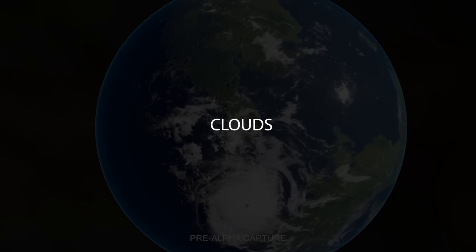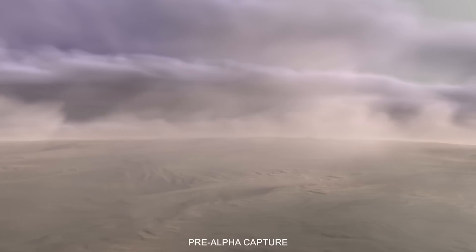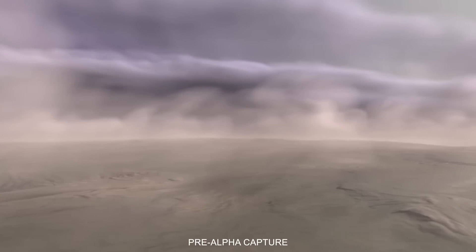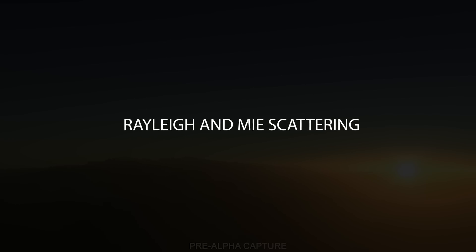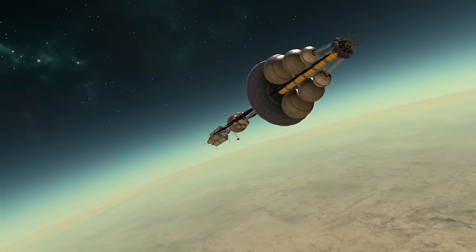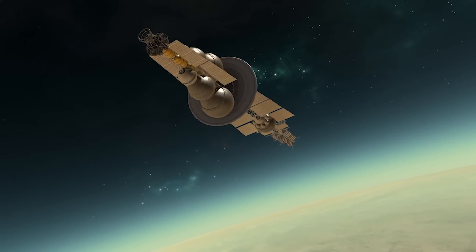Then we have the cloud system. Not a lot has been said about this just yet, but from the footage, clouds appear to be volumetric at the very least, which should keep things visually very pretty. In other footage, we can see that the KSP developers have both Rayleigh scattering and Mie scattering down to a fine art. This determines the colours we see in the sky, and hopefully will also be affected by the types of chemicals contained within each atmosphere.